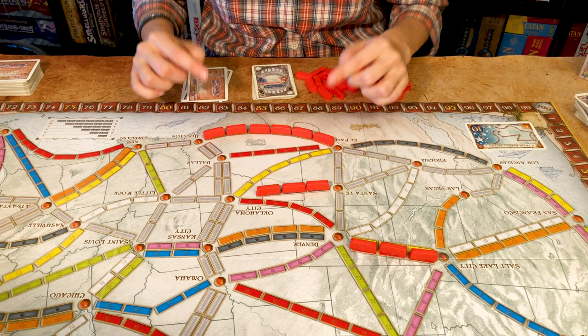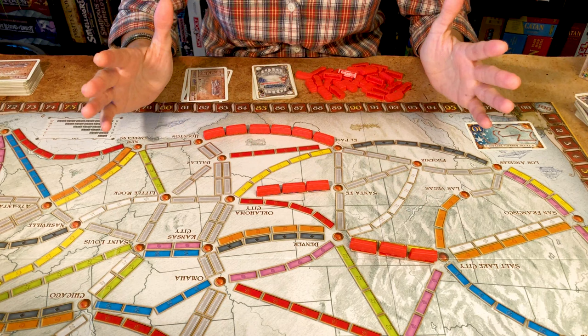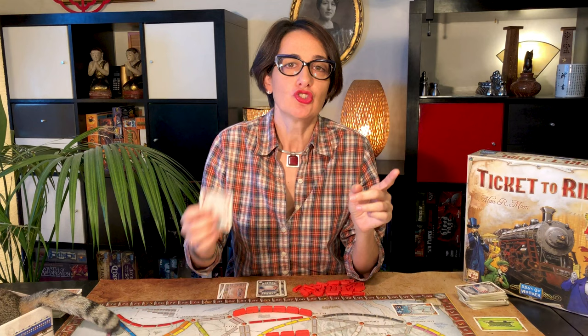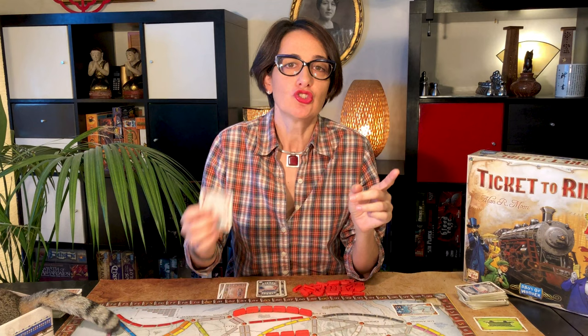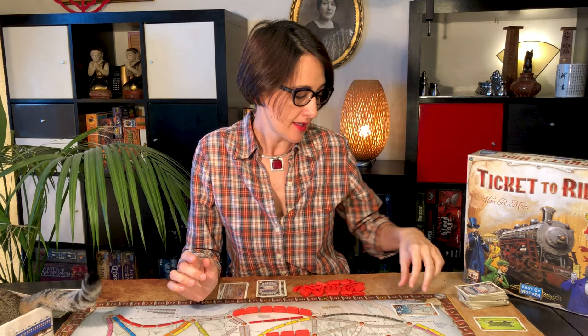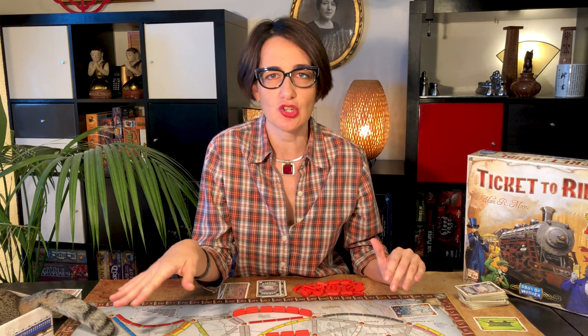My tips to win Ticket to Ride: look for longer routes to claim — a six-train route gives you 15 points whereas two routes of three trains give you just eight points. It is more valuable to go from coast to coast than from north to south. Sometimes it's better to draw new tickets in the first turns to plan a better route, but drawing destination tickets towards the end of the game can also give you a lot of points. Try to always compete for the longest path because those 10 points can make all the difference.